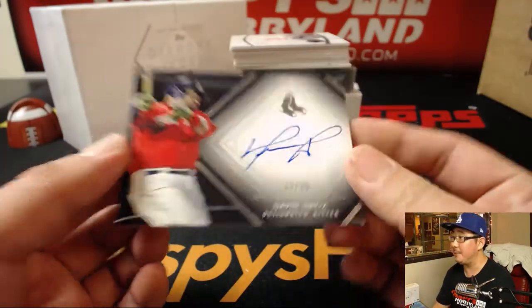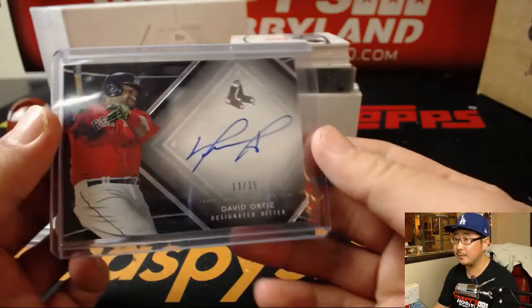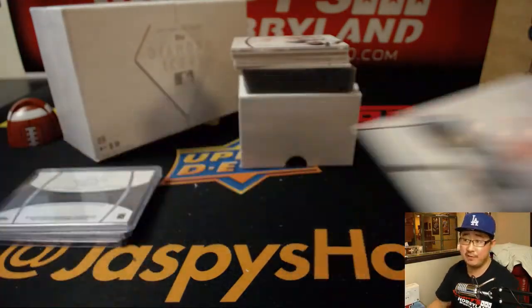Next up, David Ortiz, Big Poppy, 13 out of 25. Great box so far. And a red ink autograph, Ryne Sandberg, Rhino — 25 out of 25.